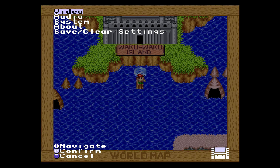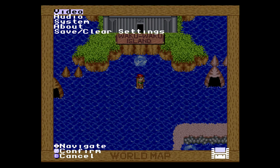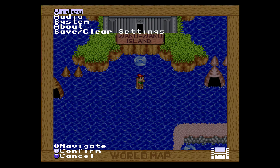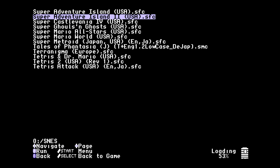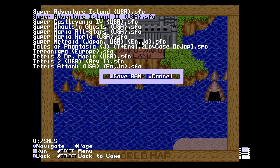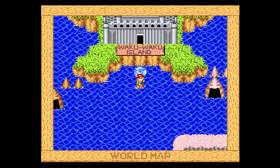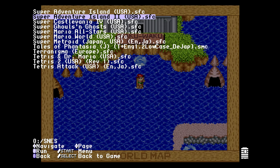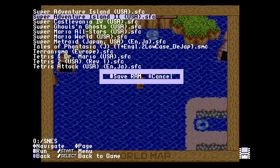Now, what breaks it is if you leave the SD card menu and go back to the main NT menu. You can no longer get the prompt to save SRAM. Therefore, you will never save your game after leaving the SD card menu. As you can see, you can keep saving SRAM as long as you don't leave the SD card menu.